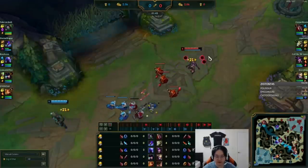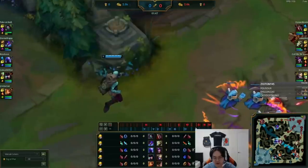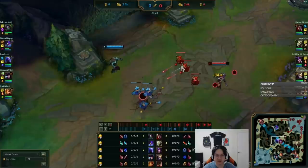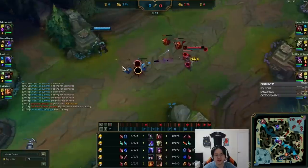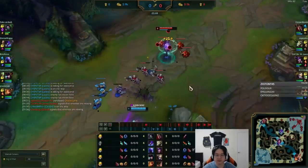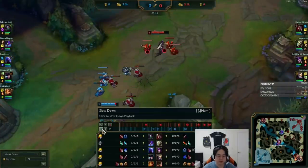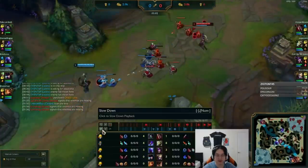That was a very good W auto trade. I feel like you're backing off a bit too much. You can be around where my cursor is rather than all the way back there, because it takes you an extra second before you can auto the creep. She's going to get poke anyway, so we're honestly just trying to absorb here. I mainly try to stand away from the creeps so she doesn't hit me and the creeps simultaneously. Her wave clear is just so much better until you hit level 4.